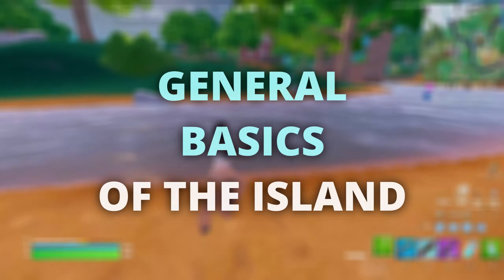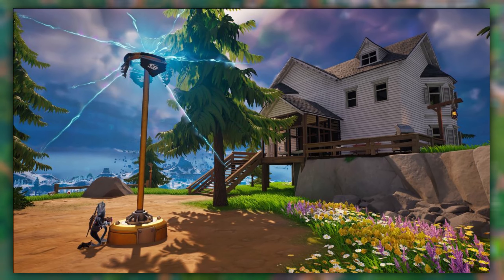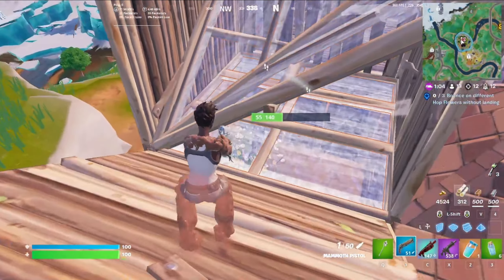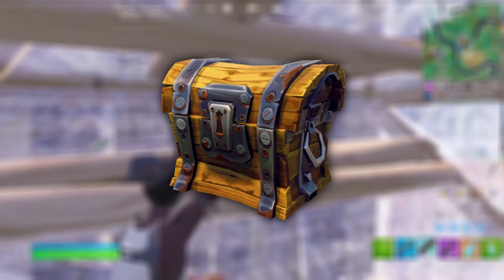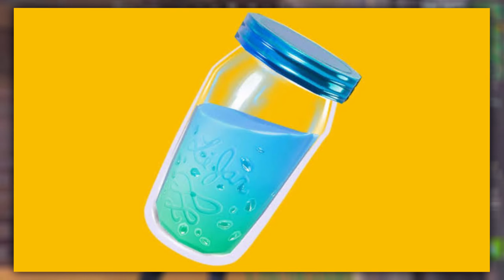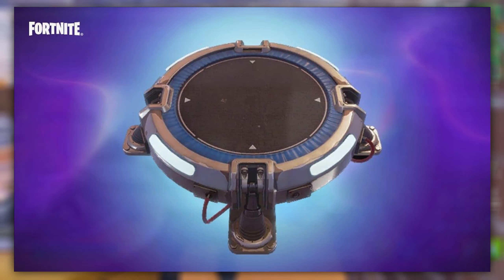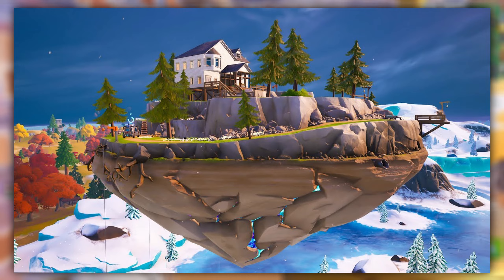Starting with some general information on the island — this is an island with a capture point, and capturing the flag takes around 45 seconds to fully complete. You have to stay inside the zone to capture it and get all the benefits. The floating loot island has plenty of chests to loot, and once you capture the point, mythic weapons and slurp juices drop. There are also rifts on the ground and launch pads on the island you can use to rotate easily, and it's elevated above the ground for easy high ground.